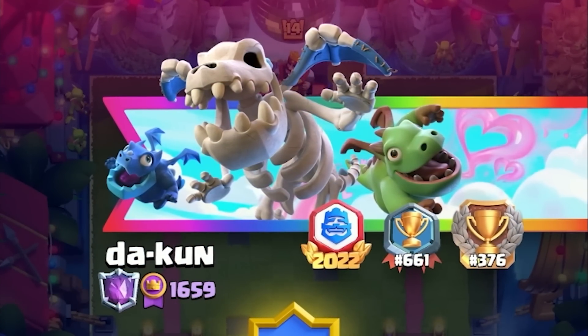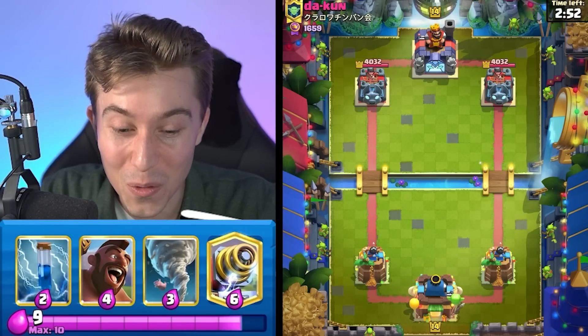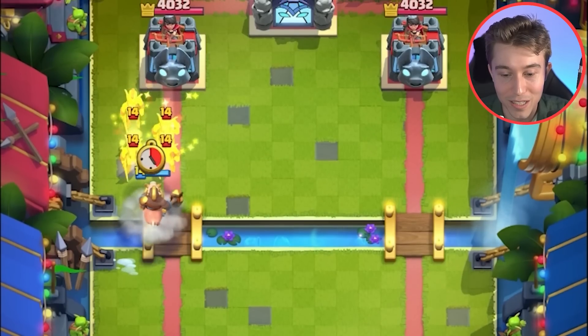This guy finished 376 in the world — let's go! I love playing against people that test my limits. He's going to have ice spirit, probably a fast cycle deck. So I'm going to go for a hog rider here and try to get some nice damage.